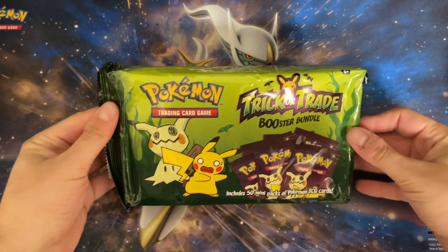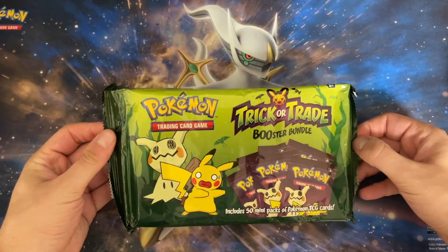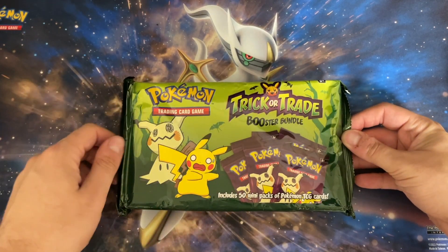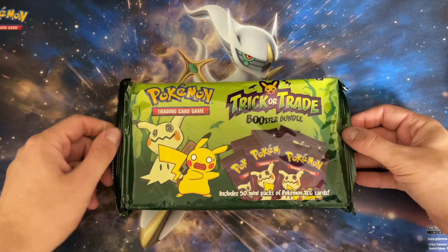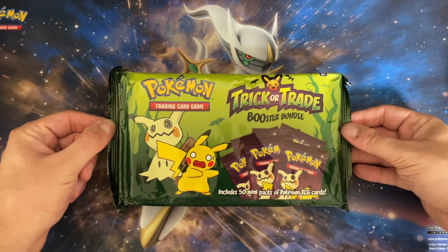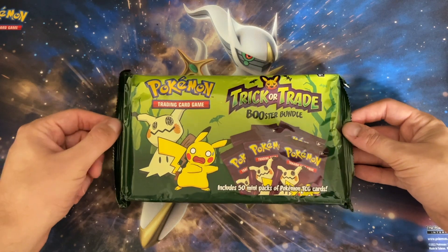Spooky month is here — we're opening up the Trick-or-Trade booster bundle. This is the second year they're running these; they now come with 50 mini packs as opposed to 40. This is a weird interim between Sword and Shield and Scarlet Violet, so we get some hollows with both styles.